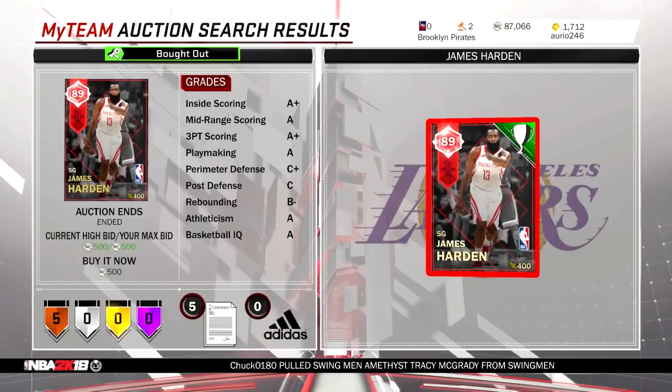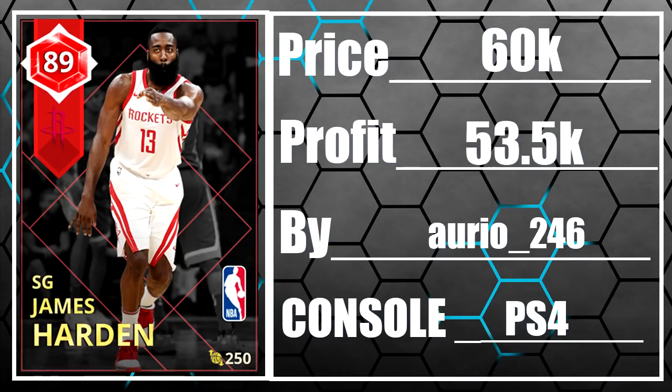Next up, we got in my opinion the MVP so far in the NBA. This guy was able to get himself a Ruby James Harden — not for a thousand MT, but for 500 MT. James Harden has been having a crazy season and this card is still selling for like 60,000 MT right now in the auction house, which means this guy walked away with over 50,000 MT made off of one single Ruby.